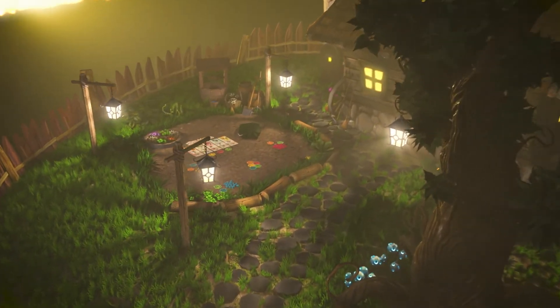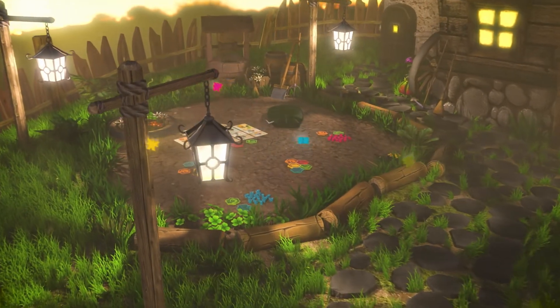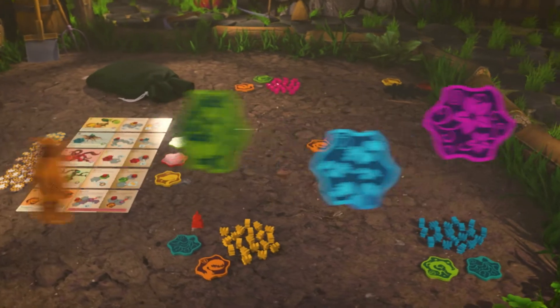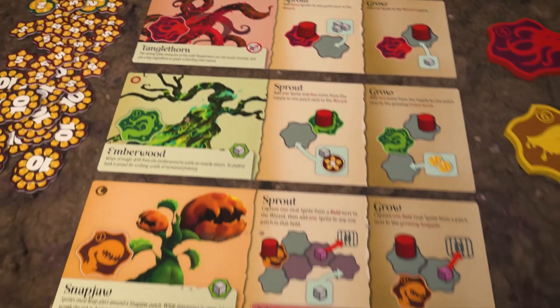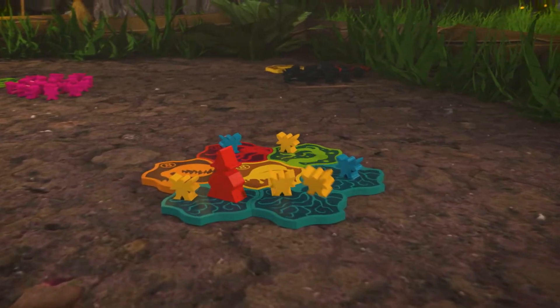A private garden would be ideal, but with only one plot of magical soil in town, I'm forced to share with my fellow wizards. We'll all add patches to the garden, with our faithful sprites tending the fields. My plan, of course, is to use the extraordinary effects of the plants cleverly, so that my sprites will control the fields I need to make me the most powerful wizard in town.